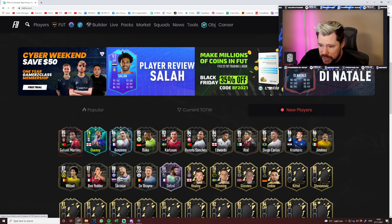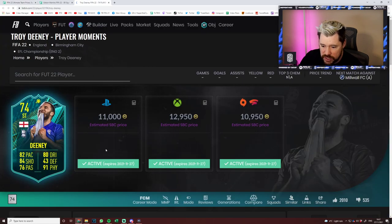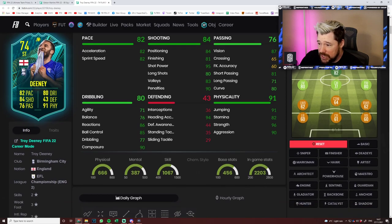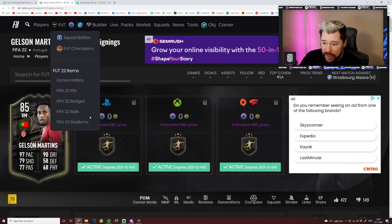Let's have a look at the new players. We've got Gelson Martins, and since that Troydini wasn't there in the last video — they've given him such a boost: 32 pace, 32 stamina. He is so good. You bang a Hunter on him, he's a 90-rated striker for a silver card in Silver Stars. Those stats are going to absolutely demolish basically any defense you come up against.